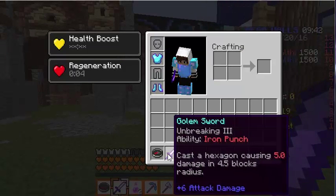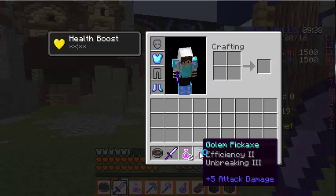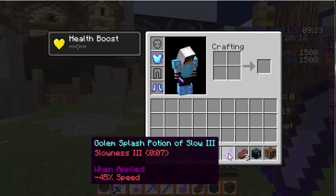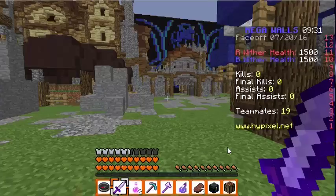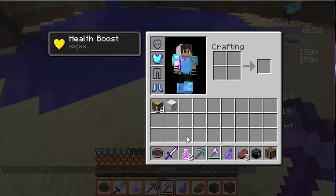We've got the diamond chestplate with Unbreaking 3 and Blast Protection 1, an iron sword with Unbreaking 3, two Regeneration potions — Regen 3 that lasts for 12 seconds — then an iron axe with Efficiency 2 and Unbreaking 3, and a splash potion of Slowness 3 that lasts for seven seconds.